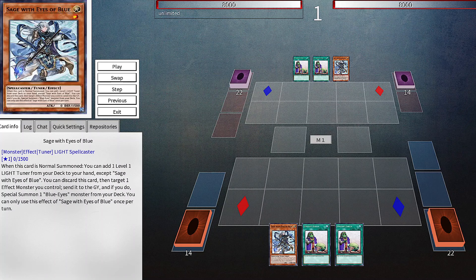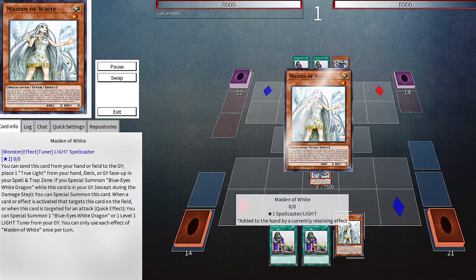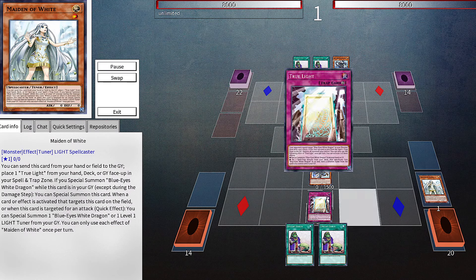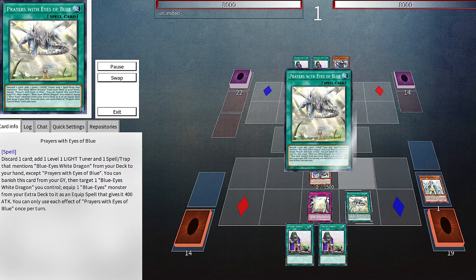Blue-Eyes three-card combo — it's a long one so we hop right into it. We need Sage and two discards. The beginning is a pretty basic combo line: we start with Sage and add Maiden, discard Maiden, and place True Light into the Spell/Trap zone. True Light sets Prayers to the field, and we activate Prayers to add Master and